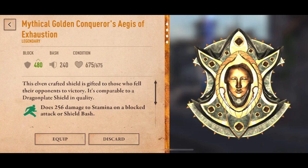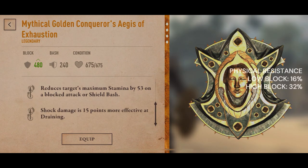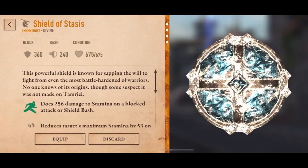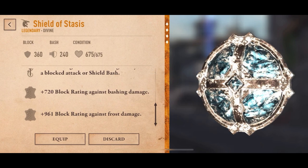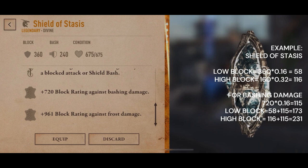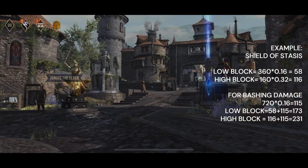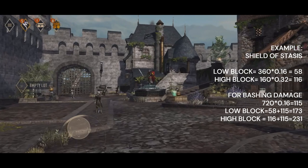How does block raiding work on physical damage? To calculate how much resistance a shield provides you need to consider some multipliers. For a low block the multiplier is 16.11%, for a high block it is 32%, and for shields with extra resistance the multiplier is 16%. For example, Shield of Stasis has 360 block raiding and provides 720 block raiding against bashing. A low block provides 16% of 360, equal to 58. A high block provides 32% of 360, equal to 116. For bashing damage it provides 16% of 720, equal to 115. So for bashing on a low block: 58 plus 115 equals 173, and on a high block: 116 plus 115 equals 231.